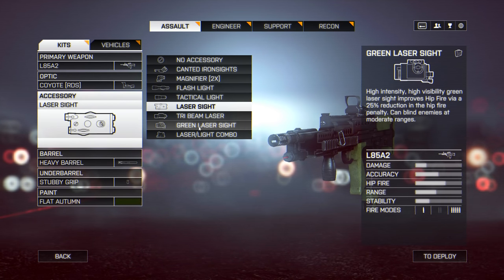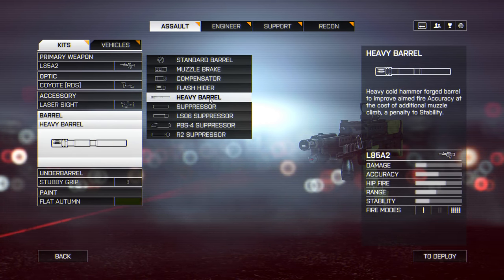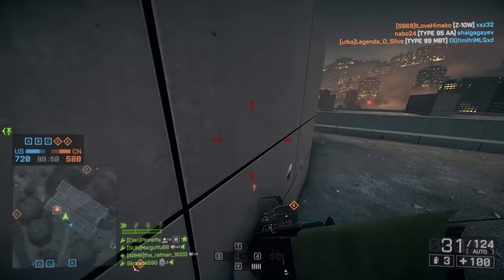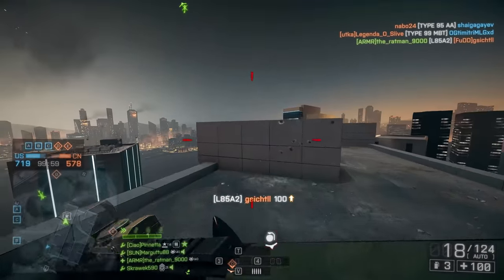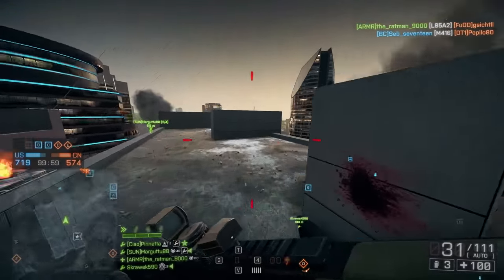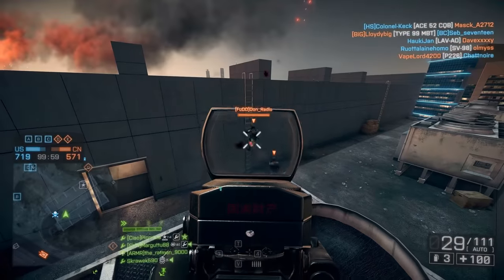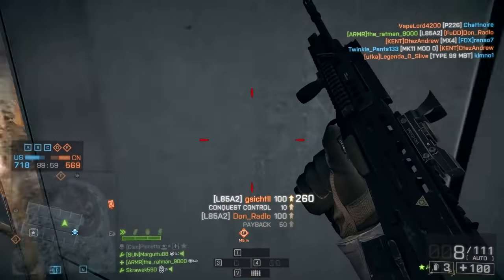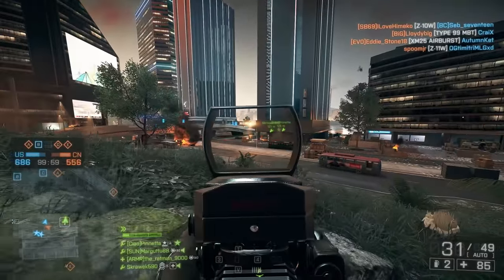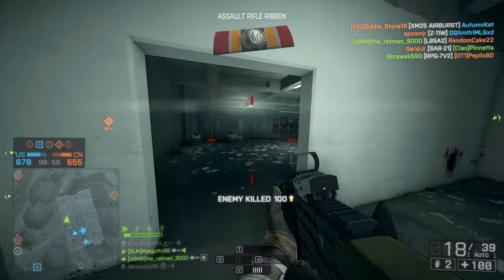It's a bullpup, which means great hip fire in Battlefield and you can strafe whilst aiming more quickly. If that's something you'll be doing, it could be great to go from behind cover, ADS out of cover — just a little advantage with the bullpup rifles. The laser sight will improve your hip fire but might cause enemies to see you through smoke or get blinded. Remember to turn the laser sight on and off depending on circumstances; if you can't manage that, just don't put it on. The stubby grip reduces spread increase per shot in full auto by 15%, meaning you can mag dump more easily, and the heavy barrel improves accuracy at the expense of stability.